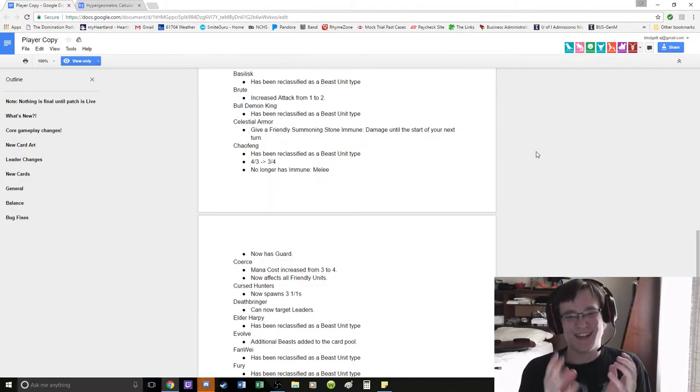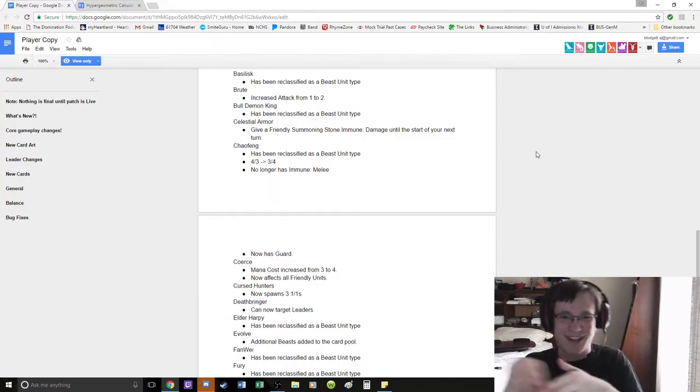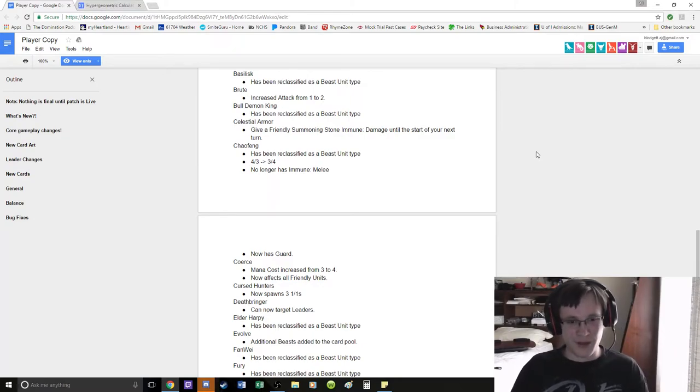The average Beast cost is 4 mana, so you're kind of likely to get something good, kind of likely to get something bad. Bottom line: too much RNG. If you want to pull a Bulldemon King out of Evolve, just run a Bulldemon King. Simple as that.